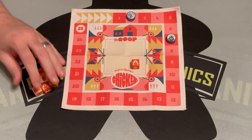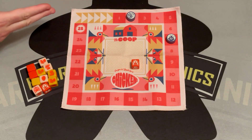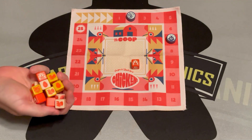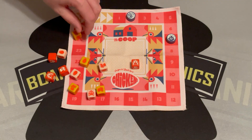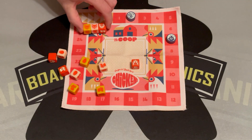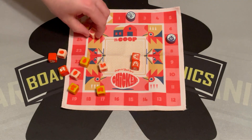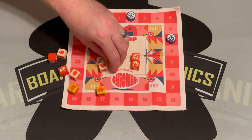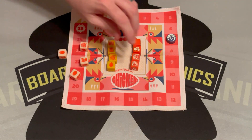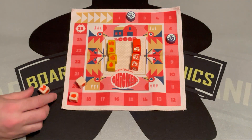Now almost all the dice except for one are in play, so the farmer may want to chicken out, but they only have two points — why bother? Let's roll. Fox, fox, and fox — busted! When you bust, all the dice go back to the coop, you get no points, your turn is over, and it goes to the other player's turn.